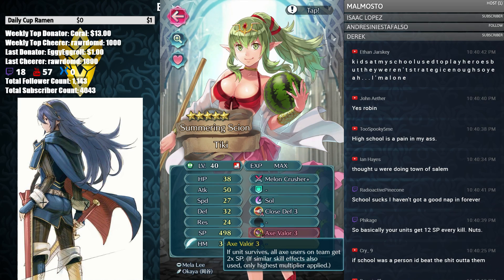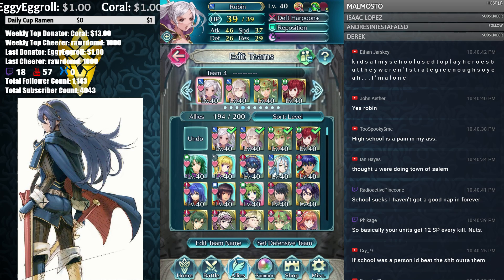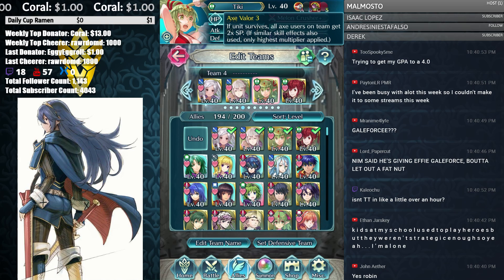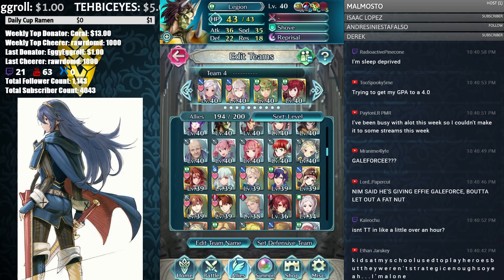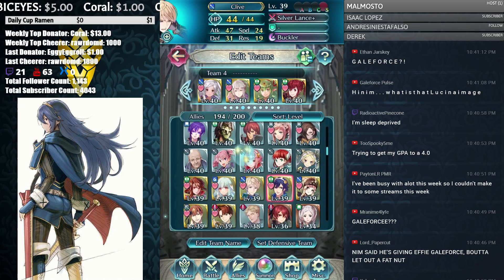Axe Valor is pretty simple — 2x SP. This is why you want the summer heroes, because they both had Axe Valor and Lance Valor which really helps with grinding. That's also why I suggest saving your orbs and waiting for the Halloween banner, which is probably going to have more valor stuff. Every seasonal banner so far seems to have things like Axe EXP or Axe Valor.